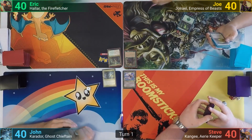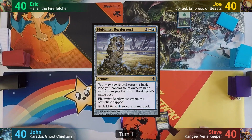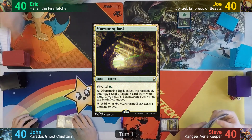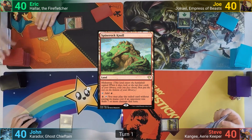Joe wins the die roll and starts us off. Joe plays a Forest. Steve plays a Plains, and then casts Field Mist Portapost for its alternate cost, paying one and bouncing a land back to hand. John just plays a tapped Murmuring Bosk. Eric plays a Spine Rock Knoll, looking at his top four cards and hiding away one of them under the land.